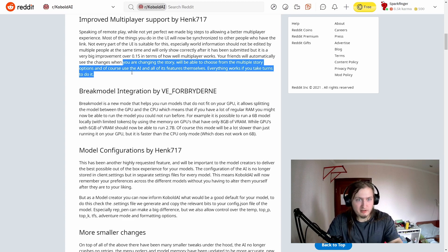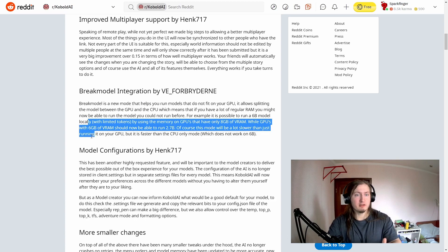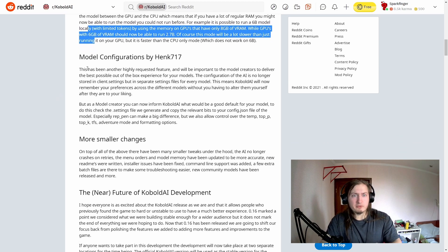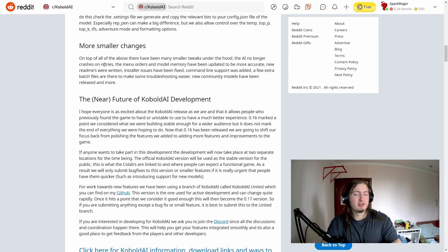There's also Break Model integration, which is for people who are really into trying different models. The same company that created GPT-J is apparently going to release a new 22 billion parameter model, which will be more powerful — the second most powerful model after OpenAI's but still far from 175 billion. This Break Model integration is for people with a very powerful PC. I only have 8 gigabytes of VRAM and my PC hasn't been behaving well lately, so I won't try running it locally. Under model configurations you can try different models — for the story I'm about to play, I chose a 6 billion parameter GPT-J adventure model.